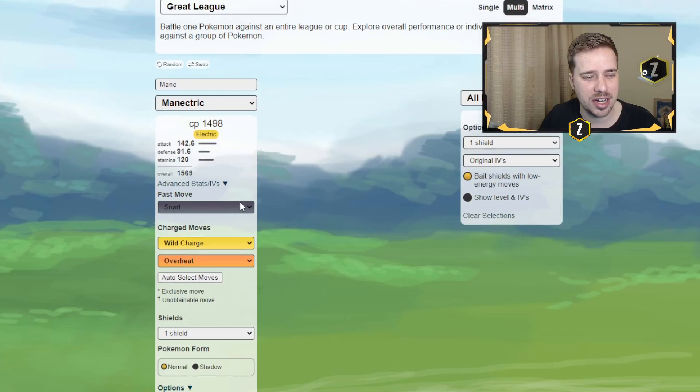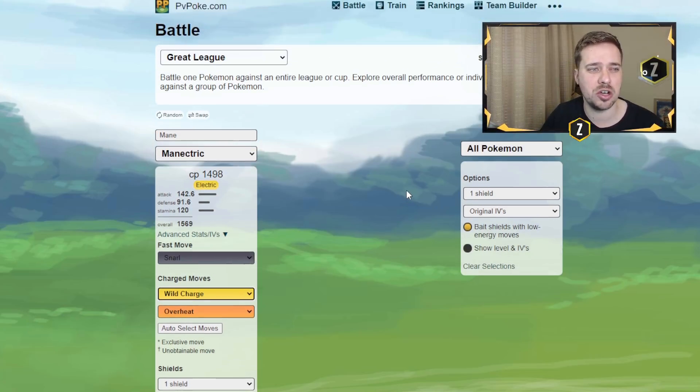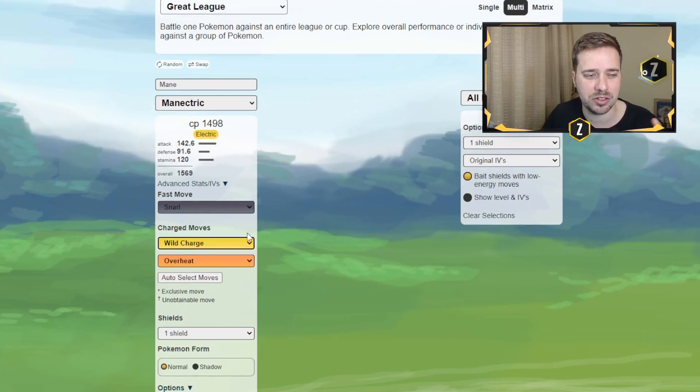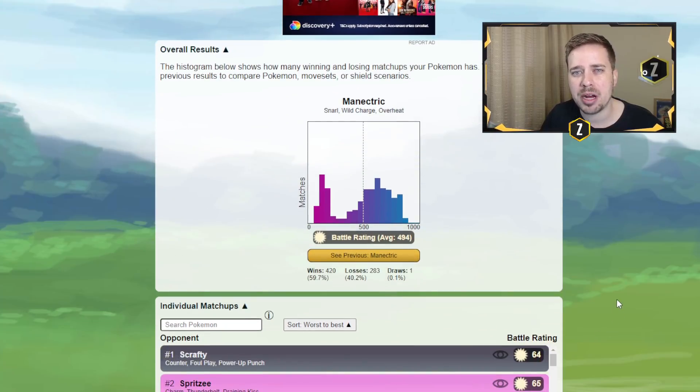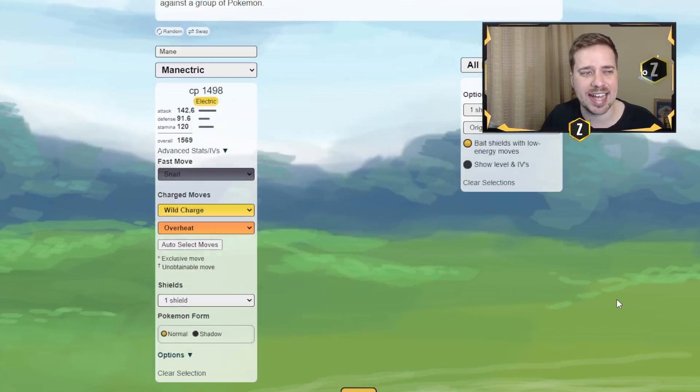So it has the fast move snarl, and also has wild charge, flame burst, possibly return if you purify it or keep it a shadow, plus wild charge and overheat. PvPoke rankings do not show Manectric or Cofagrigus having their new moves, so you won't see it there — you have to go to the battle section and do a multi-battle. With snarl, wild charge, and overheat in one shield, it doesn't have the best win rate, but understand this thing is a glass cannon.